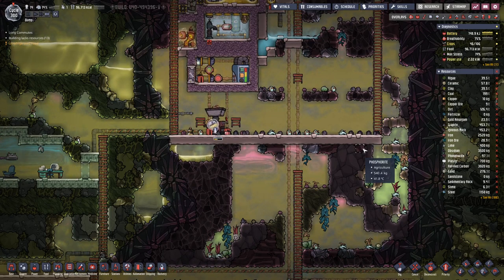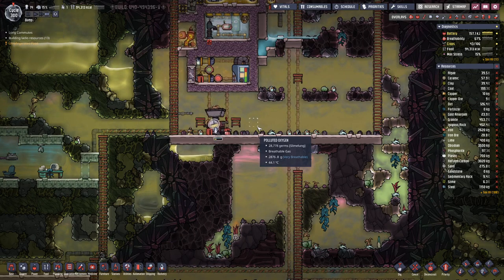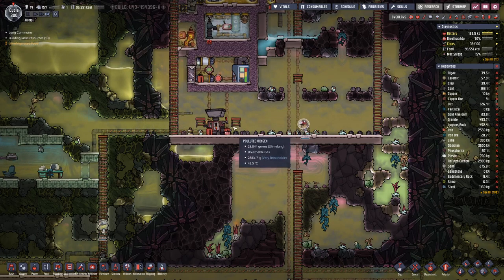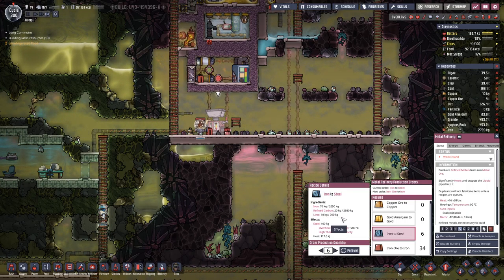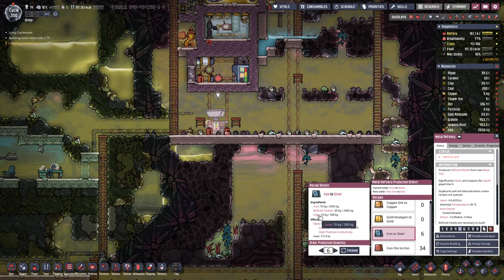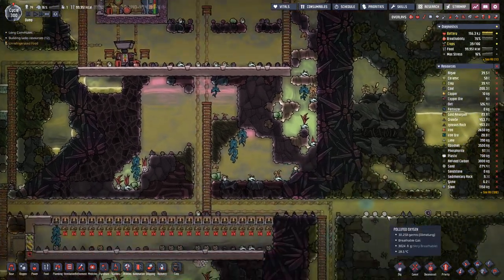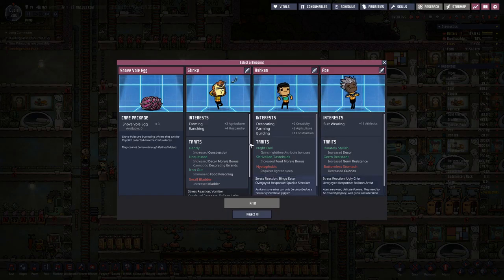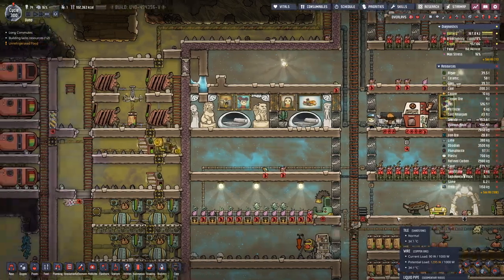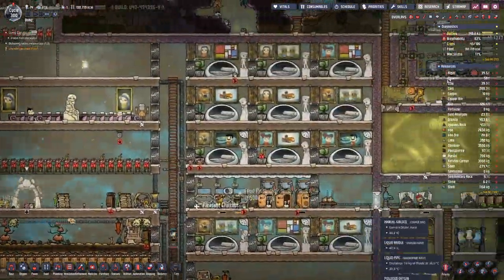Do we get steel or do we get iron? We get iron. Steel or iron this time? We still have all the ingredients to make steel, but lime — that's the thing we will probably run out of first. Something new: Shuffle Legs. Yeah, we'll take them. We'll let them hatch, we will slaughter them — good food source.